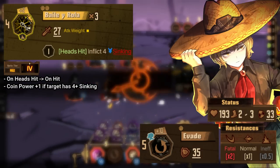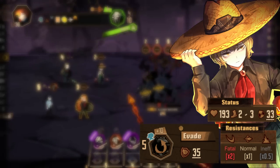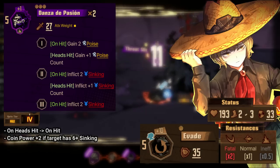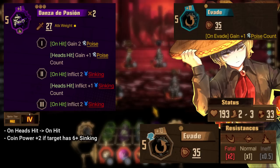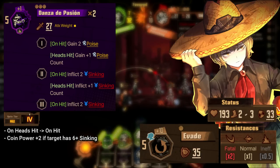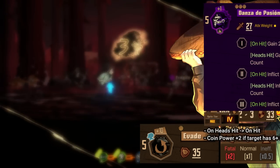The rolls don't increase enough to make a significant difference in most cases. Despite all the talk about sinking, this is actually a poise ID — and a really bad one at that. Skill 2 doesn't give enough poise to matter, and his only way of generating poise until uptie 4 is his evade skill giving one poise count on evade, which doesn't really matter. This skill can also inflict one sinking count, but it isn't on the last coin, so it may as well not be there since the attack itself is going to consume it.